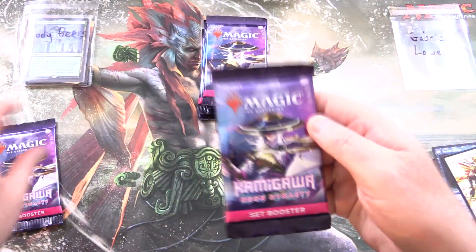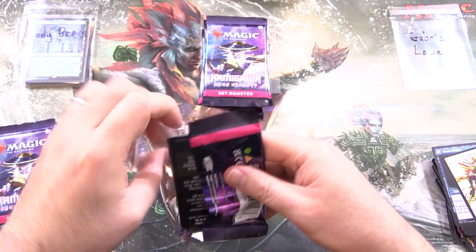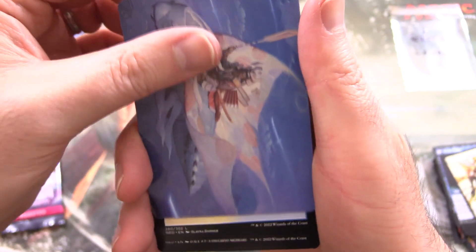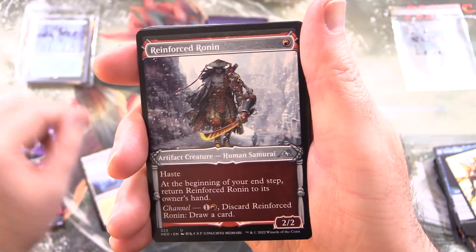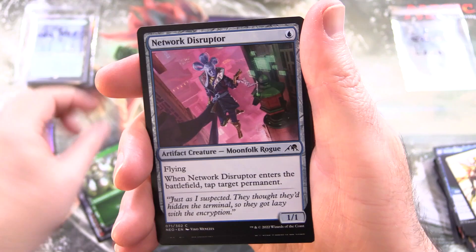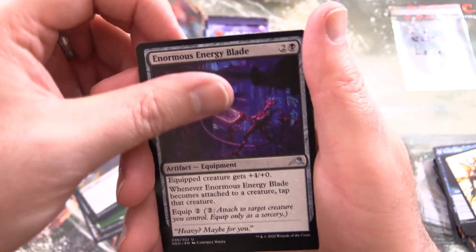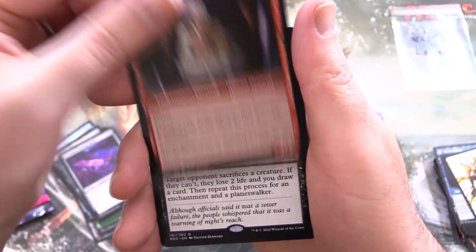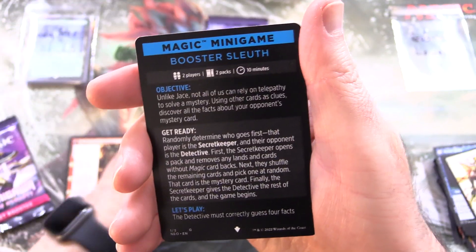Let's zip over to Gabriel Lau — thank you for being a Patron. Kamigawa Neon Dynasty with the packs that only want to open on the bottom. We have a Flying Fish — that guy looks like he's having a grand old time. It is Sky Blessed Samurai, along with Tranquil Cove, Reinforced Ronin, Fang of Shigeki, Network Disruptor, Moonsnare Specialist, Moonfolk Puzzle Maker, Guardians of Oboro, Unforgiving One, Enormous Energy Blade, Kamino Faces Kakazan with Etching of Kamino on the other side, and Invoke Despair for the rare. Along with a Foil Automated Artificer and a Magic Minigame Booster Sleuth — we love the minigames. Not really.